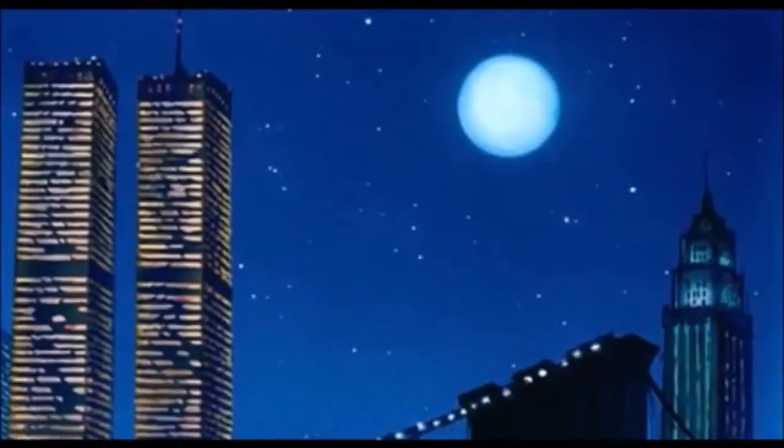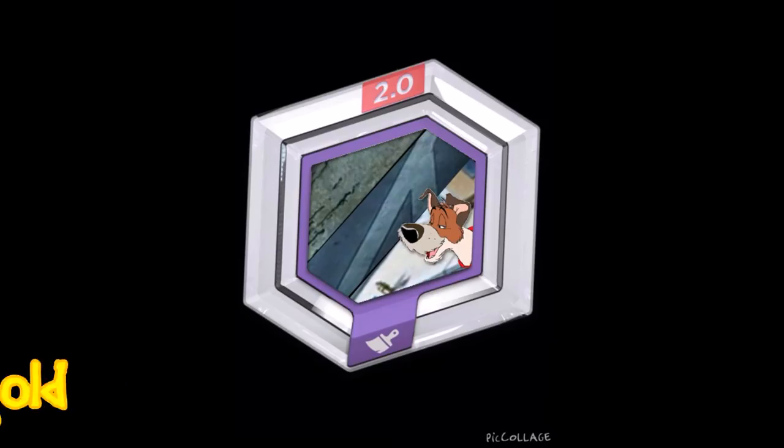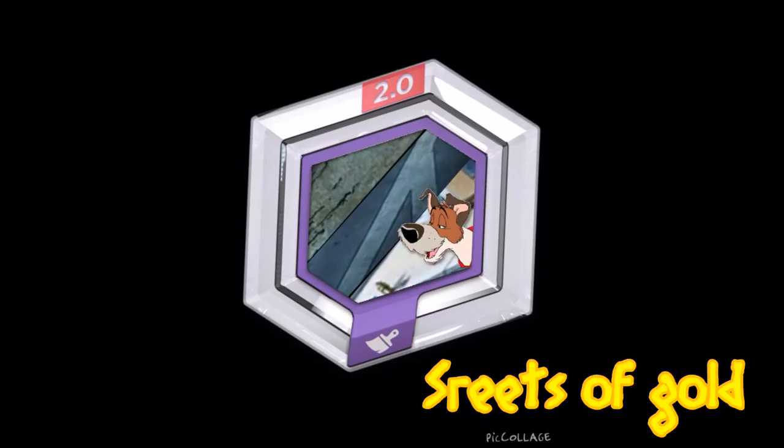Next is the New York City Central Park terrain disc — or Street of Gold. It's one of my favorites because I would like to lay out the streets the way 90s New York looked, and it's really fun how Oliver and Company handles it. Imagine this in Disney Infinity 3.0 — it's going to be epic.